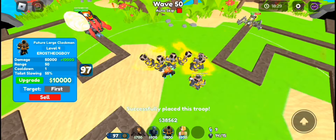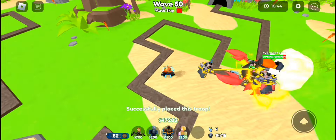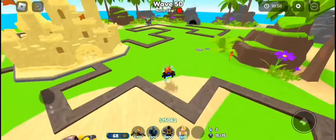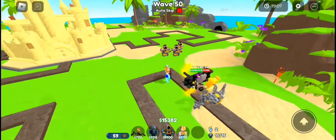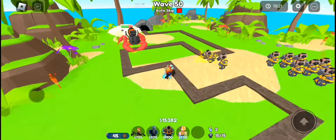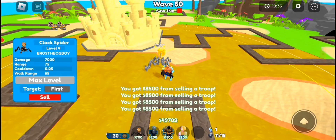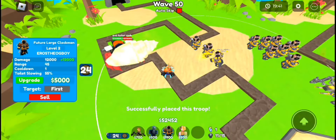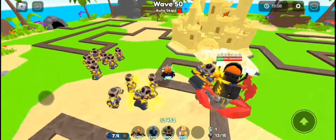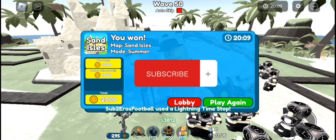First of all, sell all of your Santa TV man and replace them with future large clock man. Make sure to place down more future large clock man on the side where the craft boss is spawned. I only left 3 of the future large clock man on the other side and placed all of my forces on the side with the craft boss. With the last enemy on that side defeated, move all of your units towards the side of the craft boss. If needed, make sure to use the time stop ability once again. Make sure to subscribe.